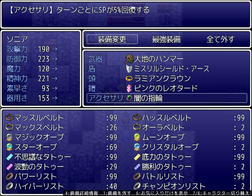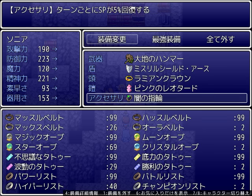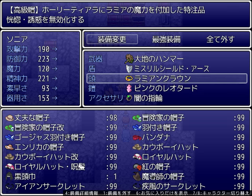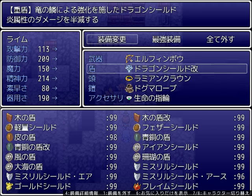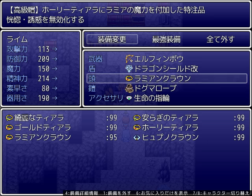I'm specifically trying to avoid using any Labyrinth of Chaos items for this video, because I want this to be something you can do just straight out of the endgame. All you have to do is level up your characters. Leveling up all the classes and races will take quite a while, but you don't have to go into the Labyrinth in order to do anything I'm doing here. This Darkness Ring will increase Sonia's SP every turn, and nothing special for Lime aside from the Lamian Crown which all four of my characters have.